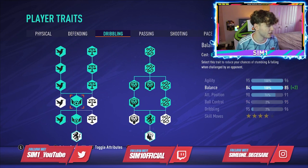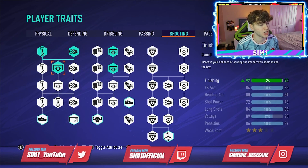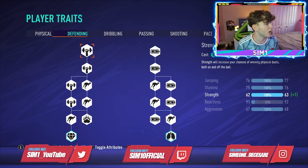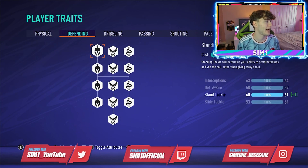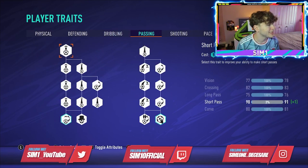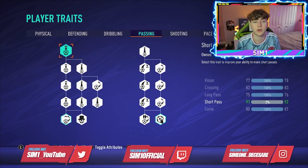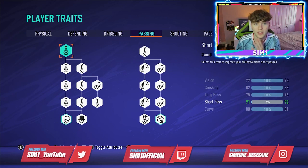For the PS4 25 skill point version, we're upgrading dribbling, finishing, physical, and a small amount into short passing — one skill point cost. That brings it to 25 skill points worth of a build on PS4.